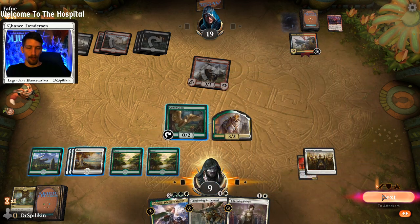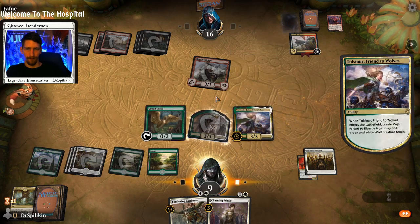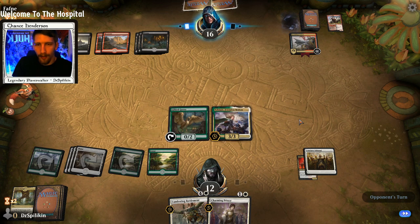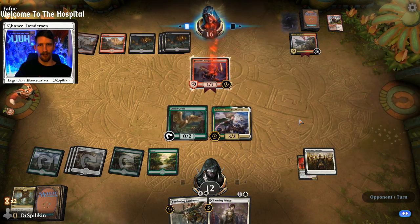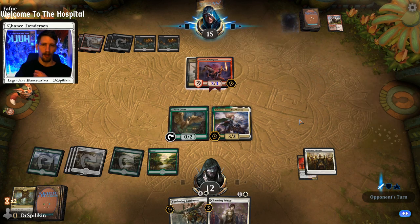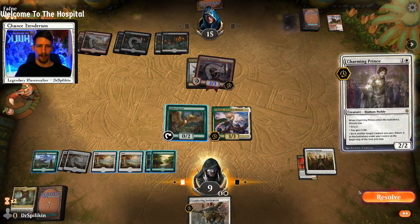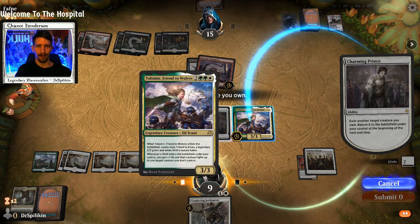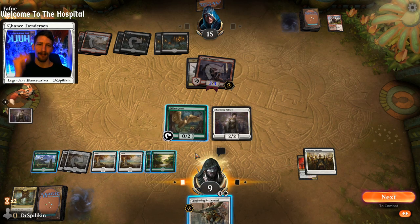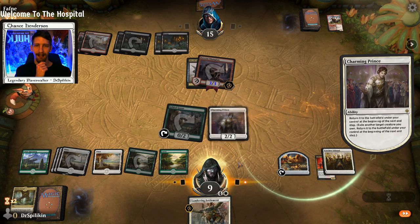The correct thing to do here is to swing in with the token, then play the Tolsimir. We're still at 12 health, we still have a Goose for more health, a Lumbering Battlement which is a solid body if nothing else, and a Charming Prince to re-enter our Tolsimir and get that 3/3 wolf back. We'll take the three damage — no problem — because we're going to heal it back with our Charming Prince. I'm going to wait to play Lumbering Battlement until next turn.